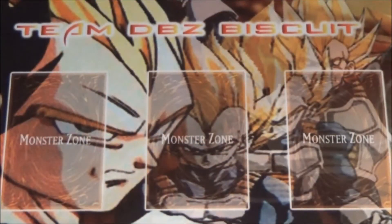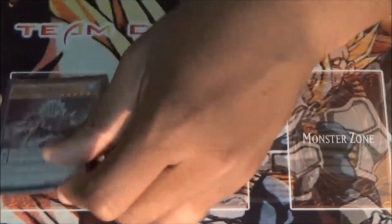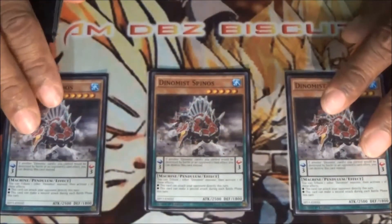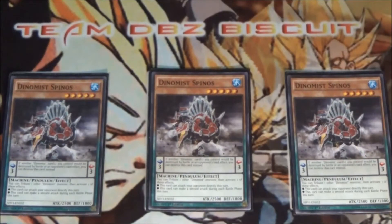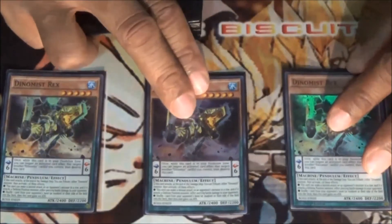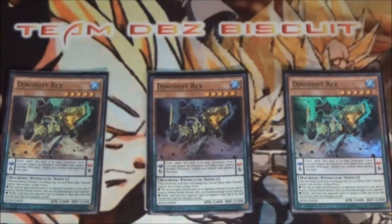What's up guys, today we're coming at you with a Dinomist deck profile. We're running three Spinos — Spinos is just an all-around good card, a good beater for the deck with 2500 ATK, just good for getting that extra swing on your opponent and catching them off guard. We're running three Dinomist Rex — Dinomist Rex is just the Ignister for the deck.